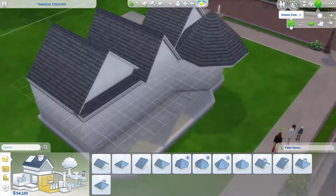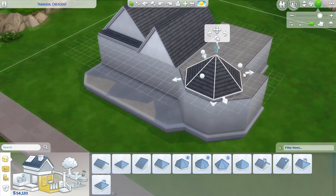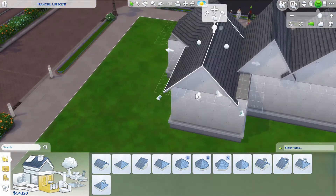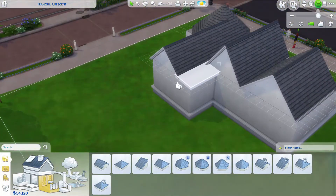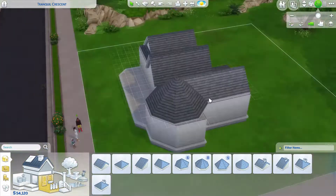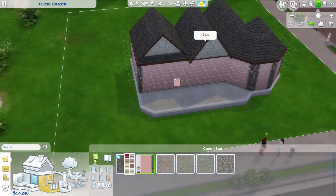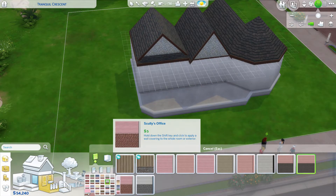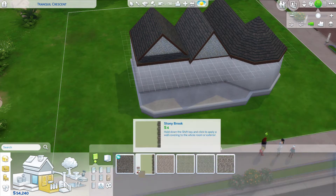Don't ask me why I decided to put that one section on there in the front on the right side — I don't know. I guess I just wanted to make my life more difficult, like near impossible to roof while maintaining the style of a rustic country home. I did consider once or twice taking it off, but then I was like, nah, I'm good.